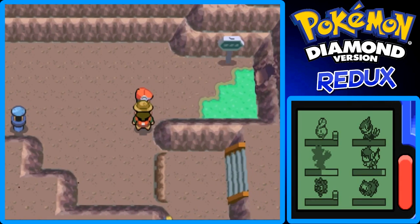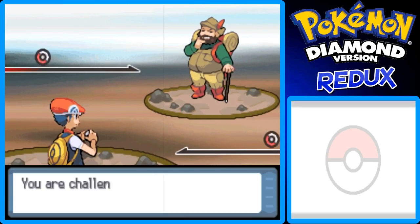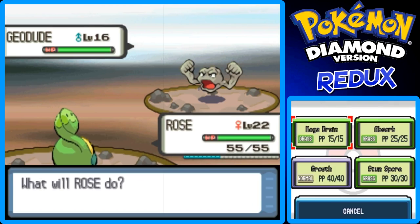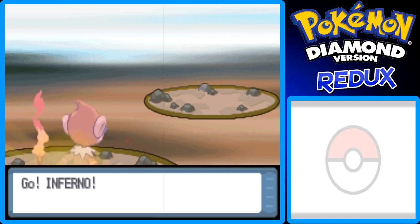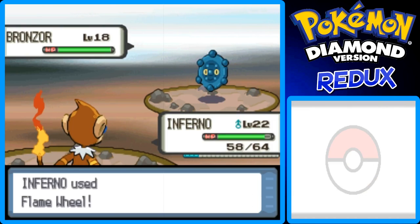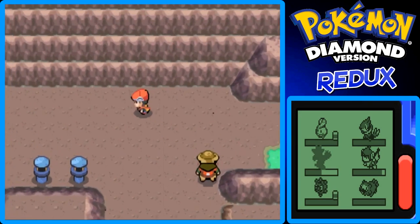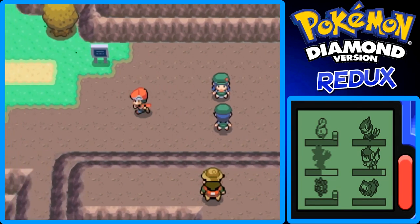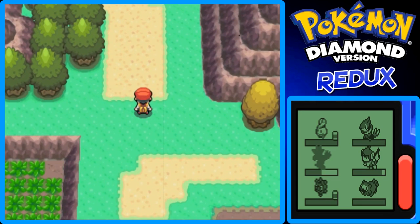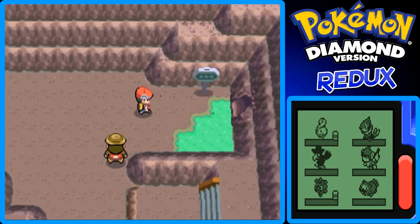Here's another Hiker. Karin took a bunch of damage from a Spark that the Patrice used on her. Another battle done. In the last battles, Bronzor grew to level 20 and Inferno grew to level 22 — which is really cool. I'm going to go back to heal up and buy some more potions and Repels at the Mart.